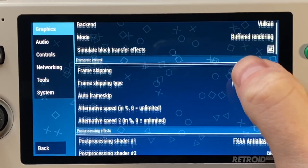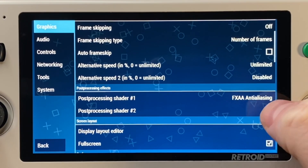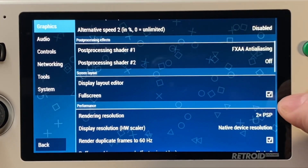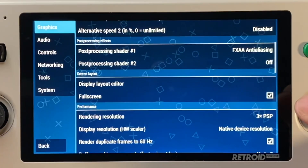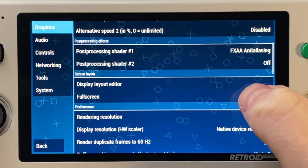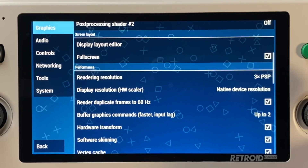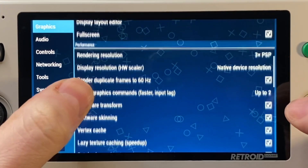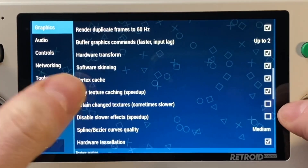We don't want any frame skipping unless it's absolutely necessary. For my post-processing shader, I do find that FXAA anti-aliasing works well in most games and looks good. You want full screen, and let's set this at 3x because almost every PlayStation Portable game will now run fine at 3x resolution on the Retroid Pocket 3 Plus.